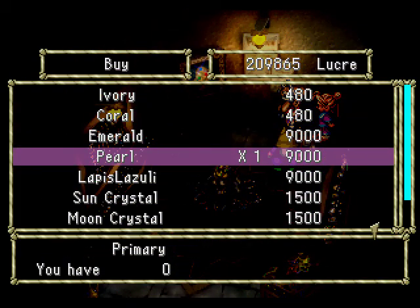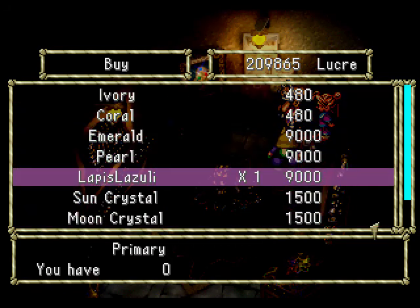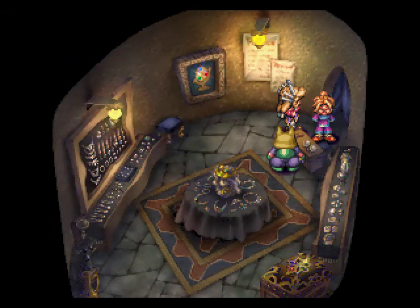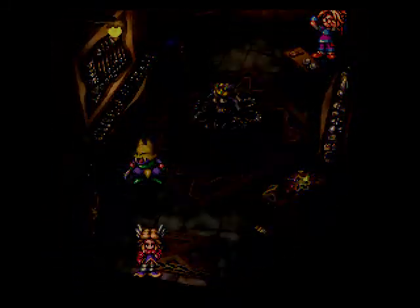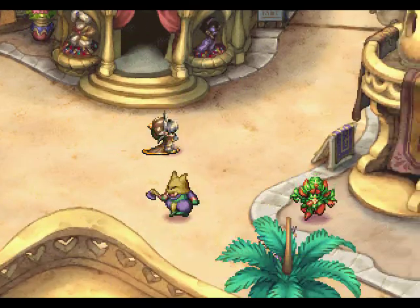We're just going to shop for some high-level gems, namely either emeralds or pearls. We have actually bought a bit of emerald earlier, so let's buy some pearl. We have plenty of money to do so, so let's just splurge. Then we head out and go through here.